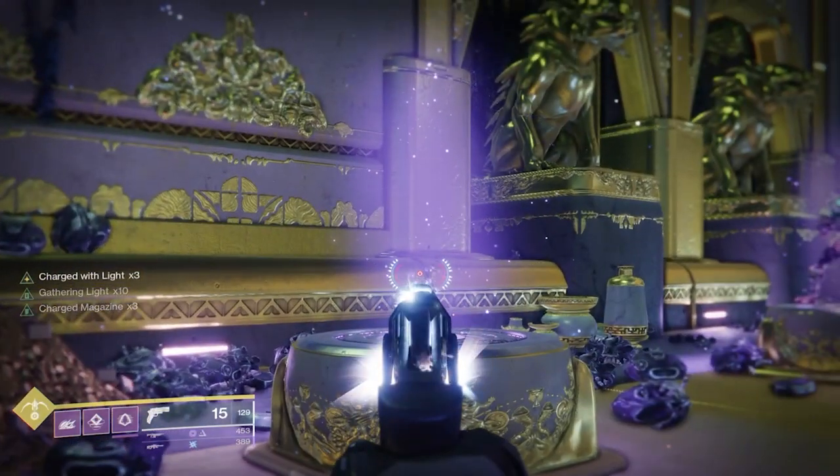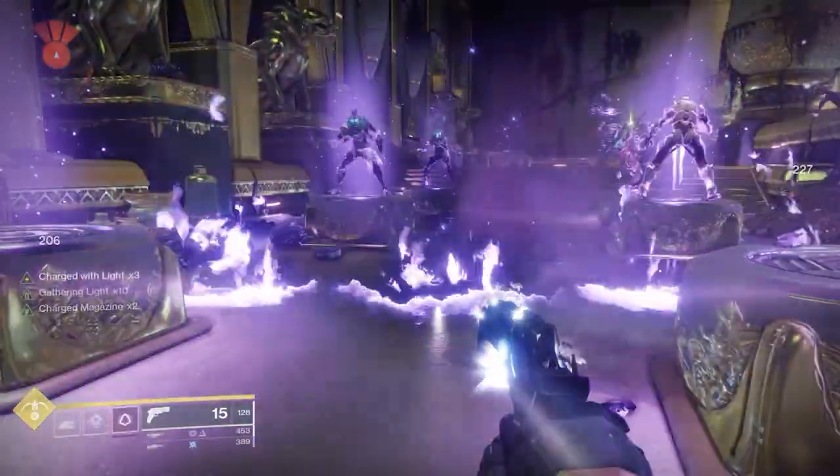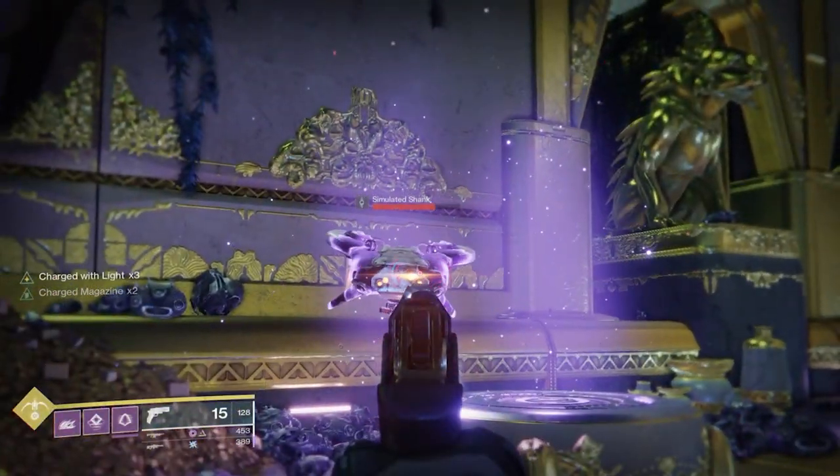But then let's add the intrinsic perk on top of that. Gathering a Light allows you, when you do a long reload — taking all 10 stacks and consuming them — to generate melee, grenade, and ability energy.